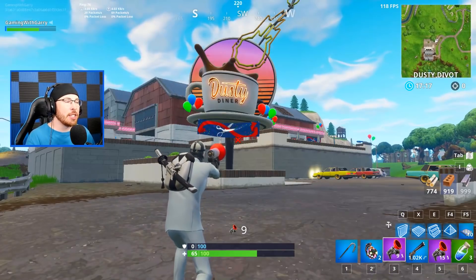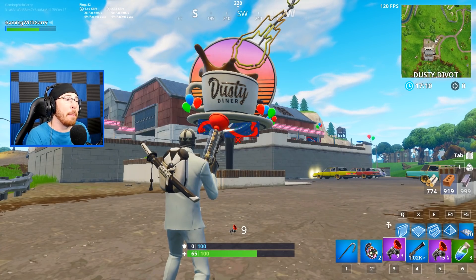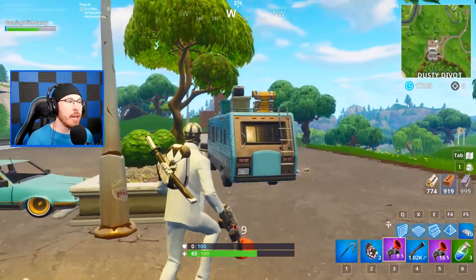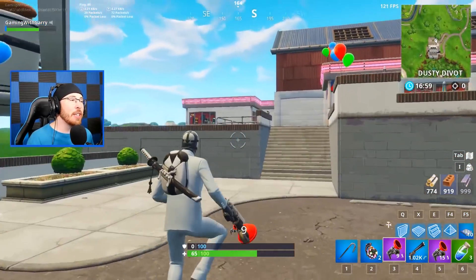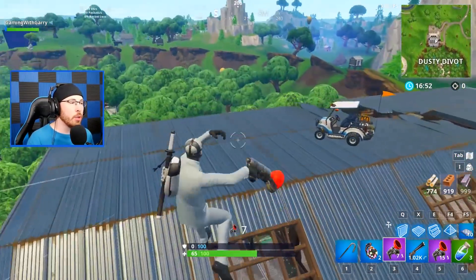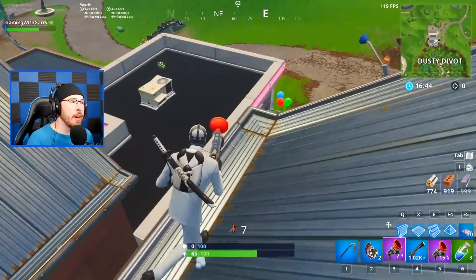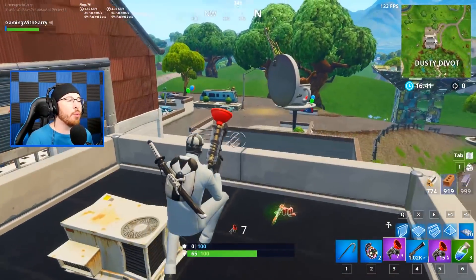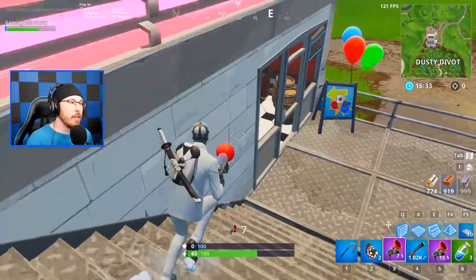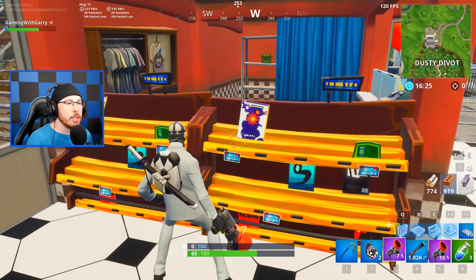Let's jump into the Dusty Diner — this is one of many map changes that came to Fortnite Battle Royale. Let me know in the comments what you think about this addition. In the parking lot we have one chest — a pretty good spot to loot. This place is filled to the brim with loot. On top of the buildings we have a shotgun, loot can be found on the rooftops. In the middle between two depots we have loot and a chest.